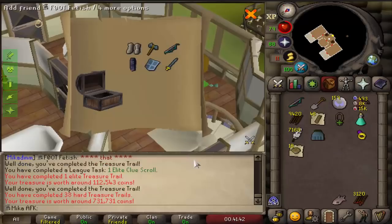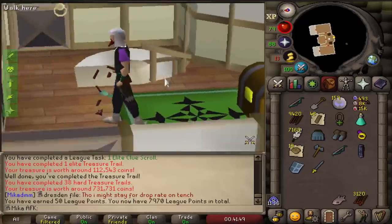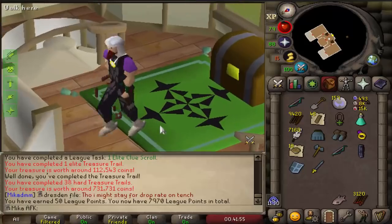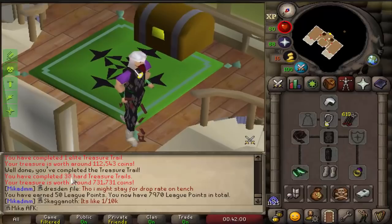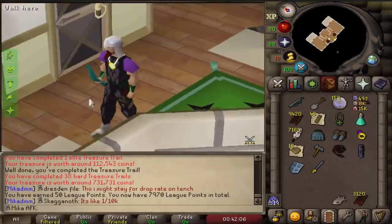And now we have a hard as well - wait, that's so good. That is amazing, that is literally what I needed. That is so perfect. I literally technically don't even need to do hard clues anymore. I have everything - bracers, boots, coif, all in 38 hard clue scrolls. I will still do them just for the chaps and the body, but that was literally everything I could ask for.